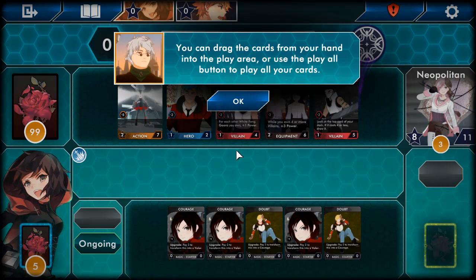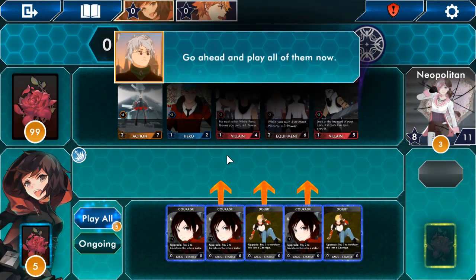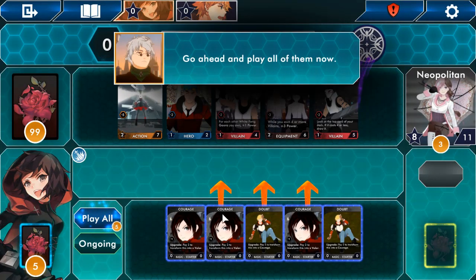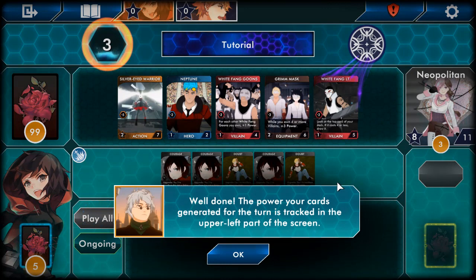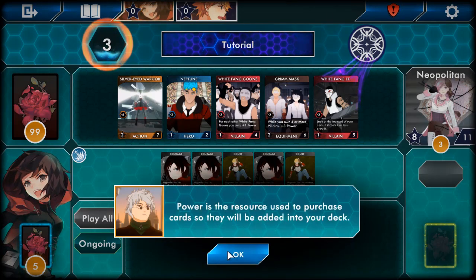You can drag the cards from your hand into the player area, or use the Play All button to play all your cards. Go ahead and play all of them now. Courage, courage, doubt, courage, doubt — wait, what does that even mean? Well done. The power your cards generated for the turn is tracked in the upper part of the screen — so three. Power is the resource used to purchase cards which will be added into your deck.